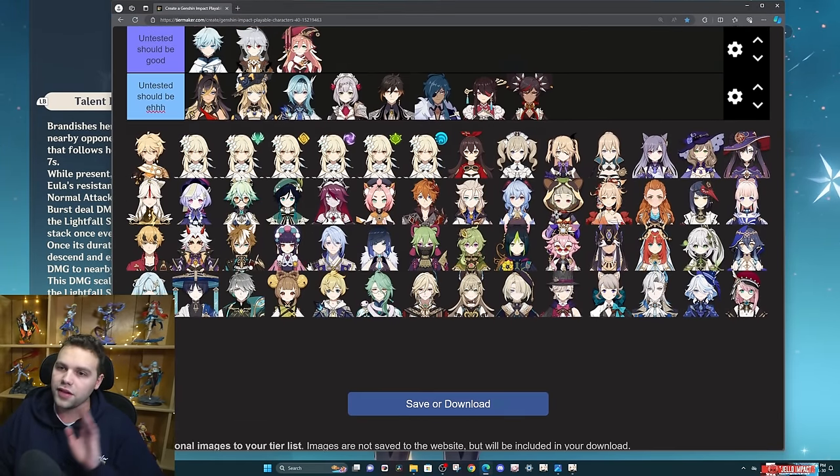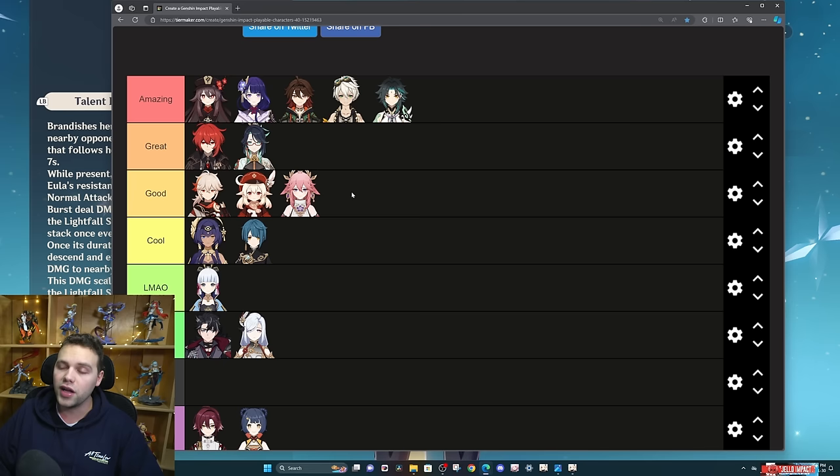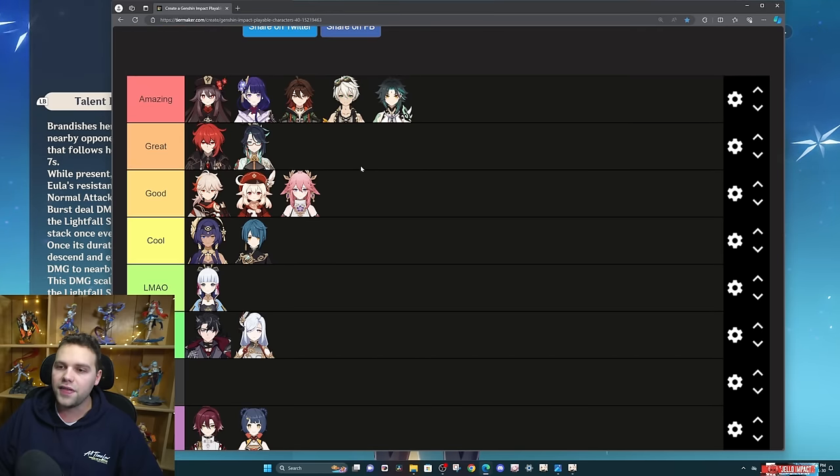I'll update the pin comment with anything I missed, and obviously I'll be playing a lot more Shen Yun because I think she's one of the most fun and cool characters in the game. Look at all the wacky team comps I got to try — all these teams can 36 star, even the ones I didn't like. Basically the 'great' and above feel amazing, even Diluc. The 'cool' tier and above — even Candice and above — is an easy 36 star.